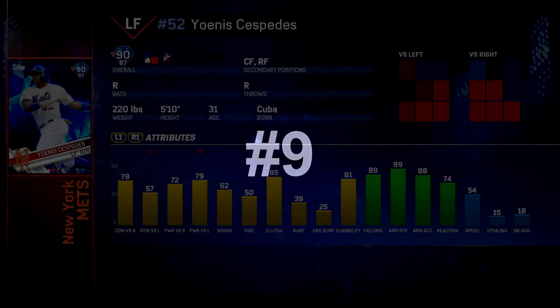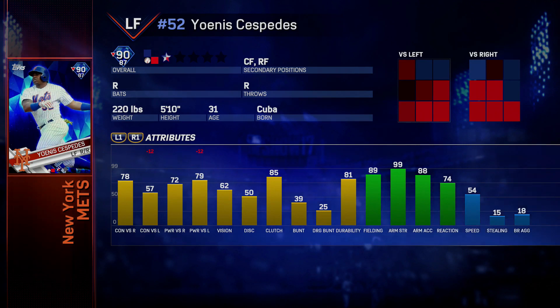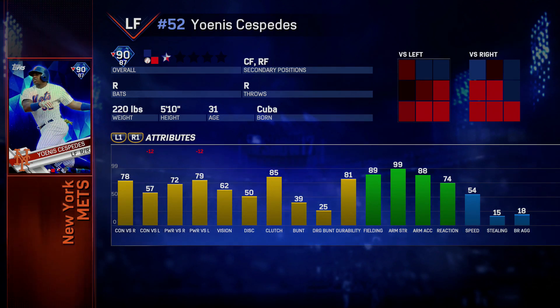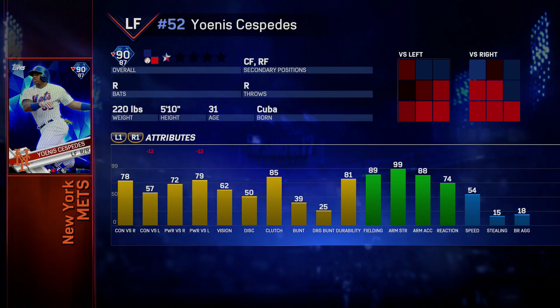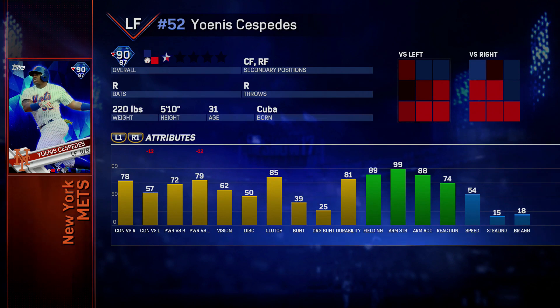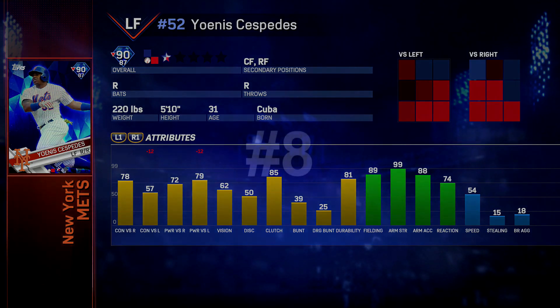Number 9 on our list — I really thought about making Cespedes an honorable mention. You really have to look at his defense; I think it's overrated in this game and they kind of underrated his offense. His hitting is a little bit underwhelming versus righties and not terrible versus lefties, with a little bit more power. But his defense is outstanding. If you're comparing to other cards on our list — spoiler alert, Alex Gordon is on this list — he's very similar to the Alex Gordon. His fielding is great; if you're looking for an elite defensive left fielder, this is probably the best one you can get in the game. But the defense is what carried this card.